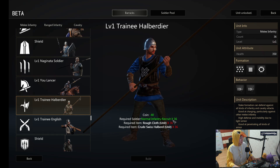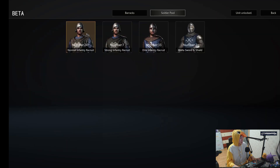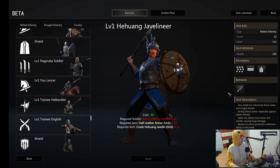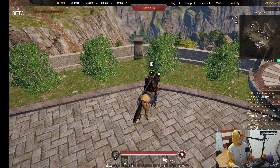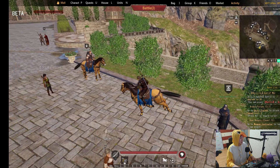I already have a lot of normal soldiers here. On the soldier pool you can see how many you have. I've got the unit part fixed, and now I need items for them — I need rough cloth and a crude swish halberd. So then you go to his place here.